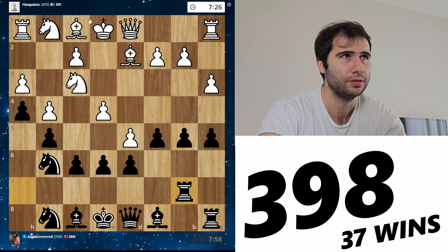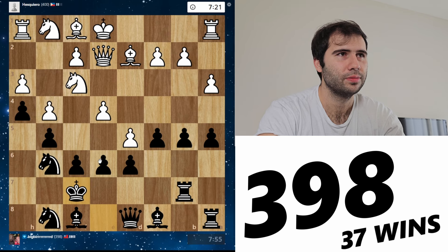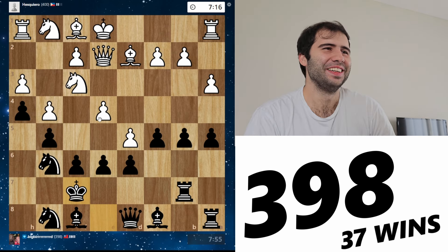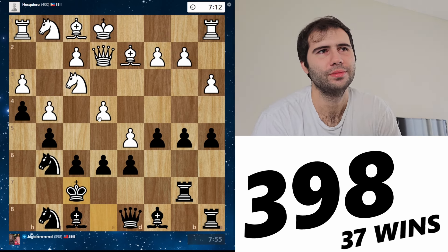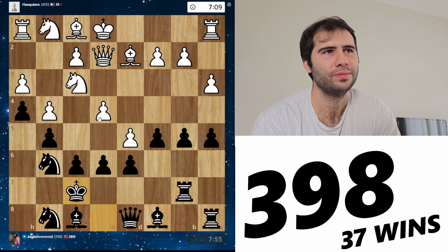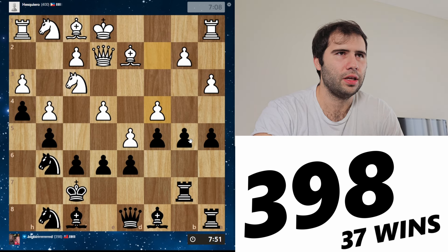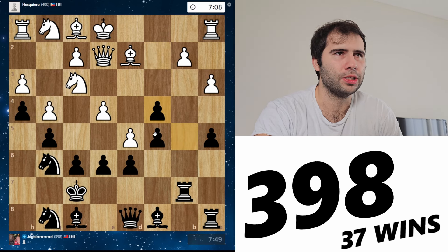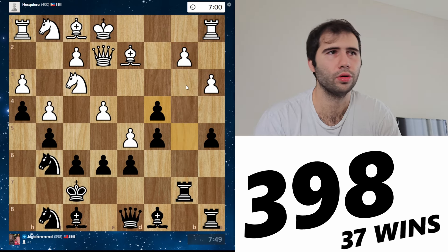He's putting his knight on g1, queen on e2. I'll play king f7. This is really interesting and amusing, honestly. C4. I think sooner or later I do need to break through. I'm going to take here — it's time to go. I'm going to take on b2 next with a glorious position.